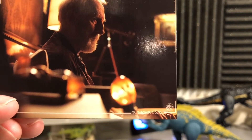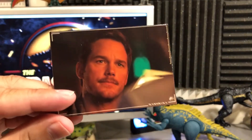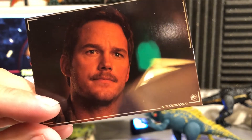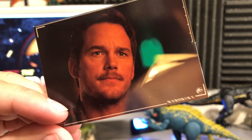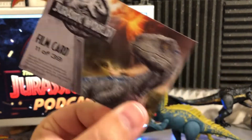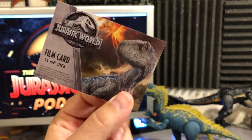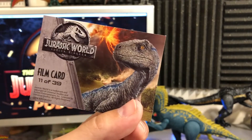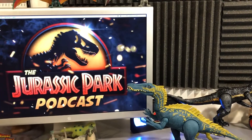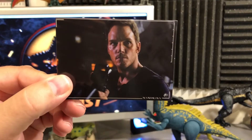We have a very nice image of Benjamin Lockwood. Next up — Star-Lord, Andy Dwyer — Owen Grady. That's a good shot; looks like it's from the bar scene. On the back I'd expect something like 'Owen Grady, Navy man' — film card number 11 of 39. That's a nice little card.